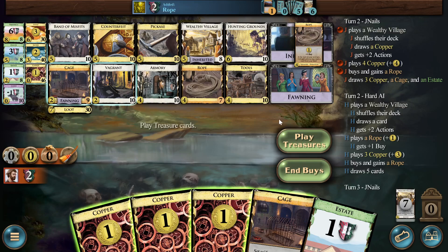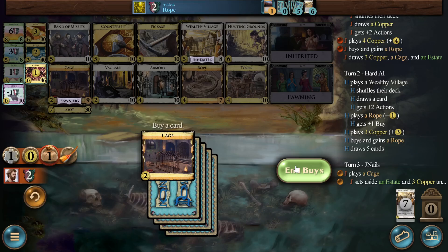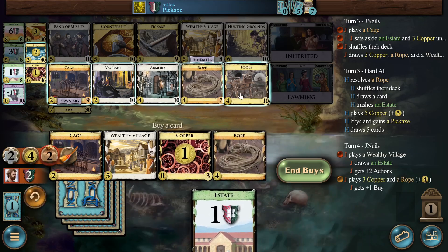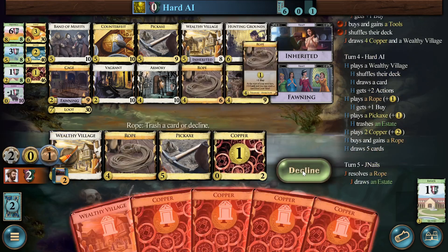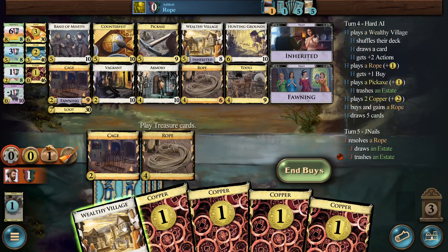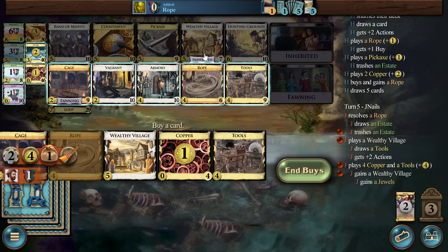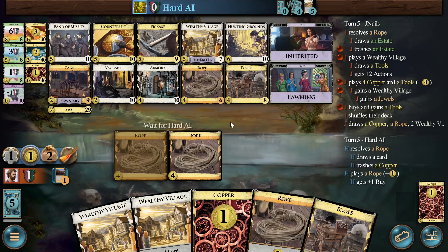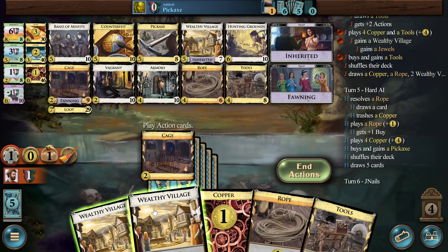The goal hopefully is to gain wealthy villages and buy hunting grounds. I'd like to draw the estate — thank you. Jewels could be better; at least it rhymes with tools, that's some form of synergy. Did I want a second tools? I'm not sure that was the right move. I reflex-clicked that. Probably rope was a better buy there — I need to get to six.